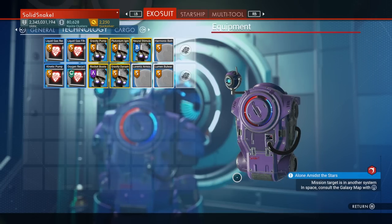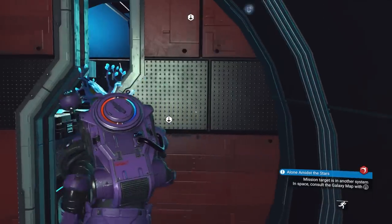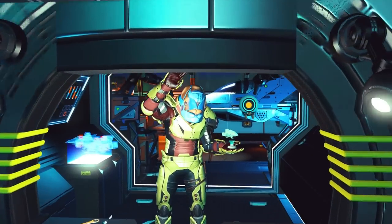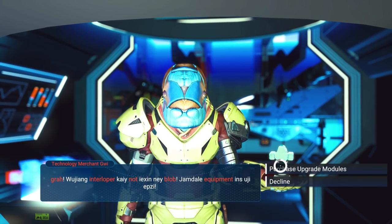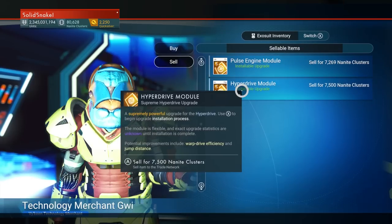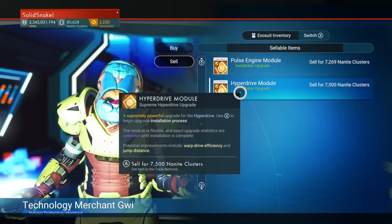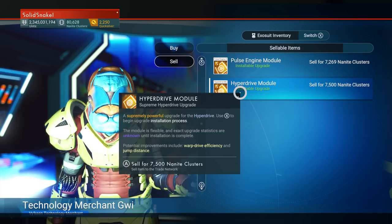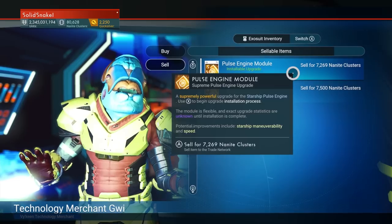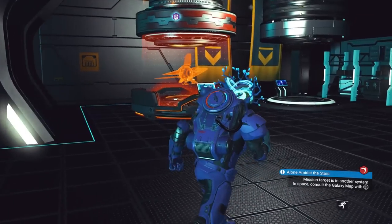Now I have my S-class upgrades. If you want to sell those for nanites — because upgrading a ship requires nanites — go to any of these vendors along the left side. Talk to him, go to Purchase Upgrades, and at the top you can go to Sell. They sell all of a given module type at once. Right now I'd make 7,500 nanites off hyperdrive and another 7,200 off pulse engine — almost 15,000 nanites — but we're not doing that yet, we need to upgrade our ship first.